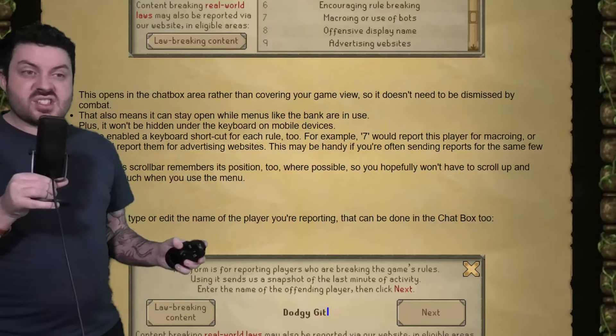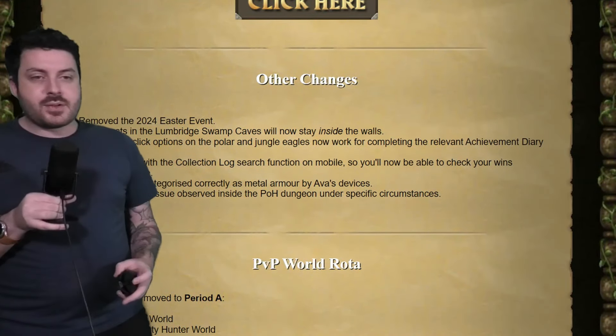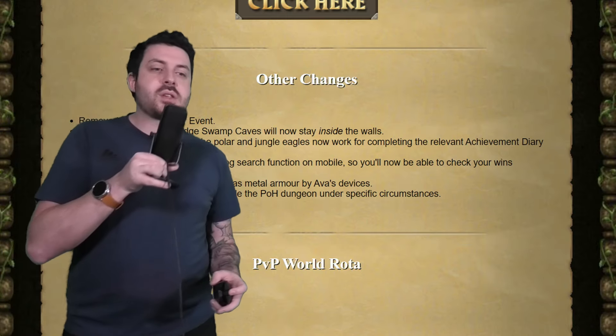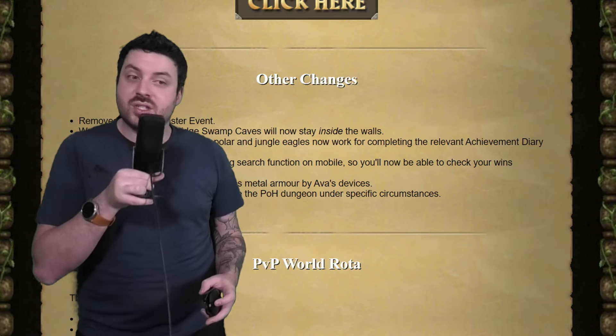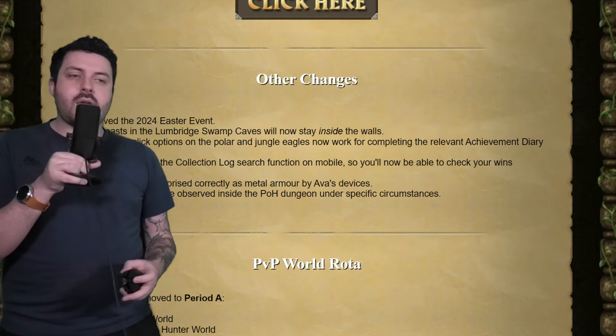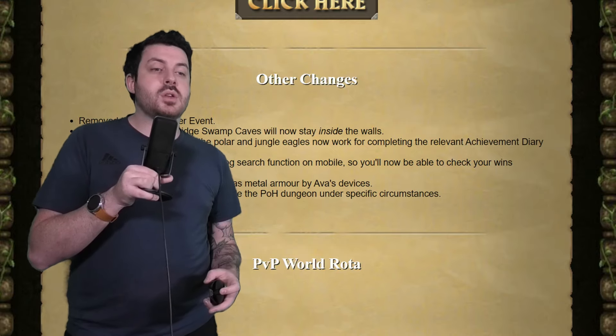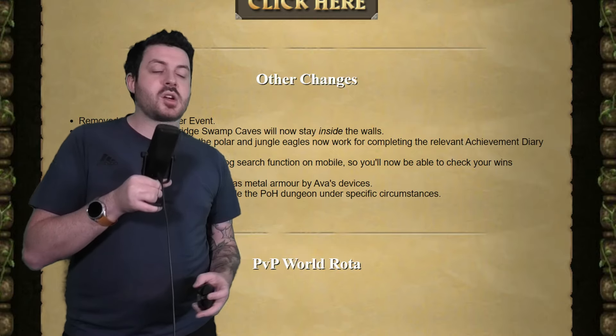As far as I'm concerned, it doesn't actually work. Community stuff — no one cares about. Other changes: they've removed the Easter event. The Wall Beast in Lumbridge Swamp Caves will now stay inside the walls. And Justice Show is now categorized correctly as Metal Armour by Ava's Device. Resolved a crash issue observed inside the POH dungeon under specific circumstances.